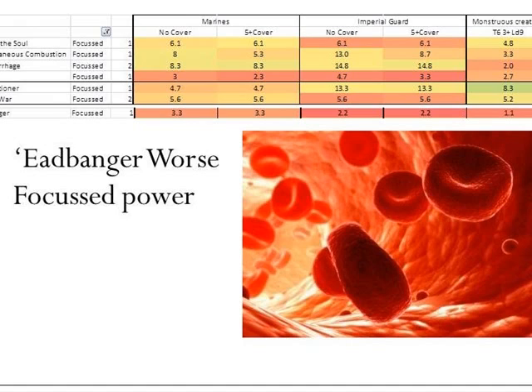Looking at the focused witchfire powers, the one from the Codex of Orcs — Headbagger — is very bad compared to the other powers. The numbers are the worst among focused powers and it's only comparable to Crash. There are focused witchfire powers that are much better than Headbagger, so if you can change it, change it.